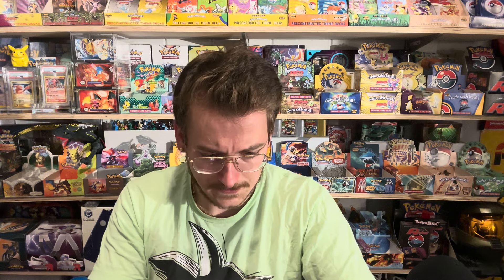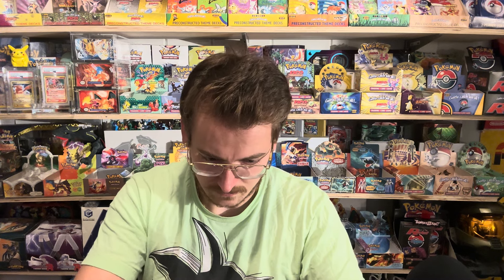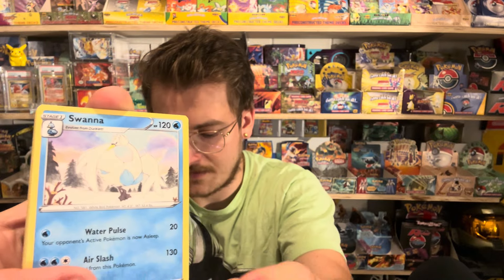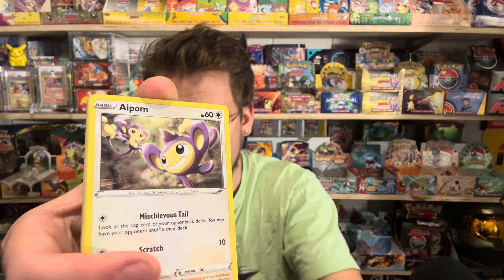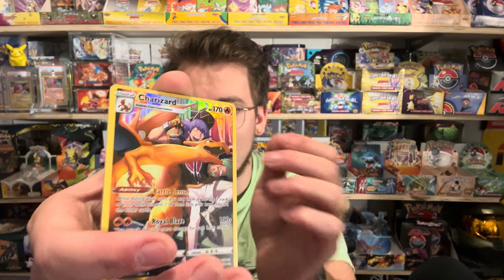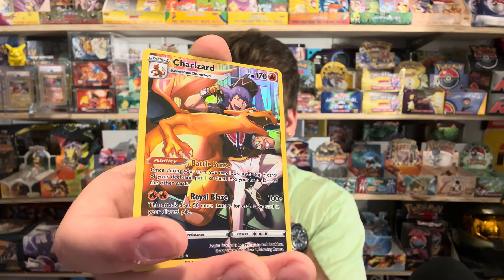We already opened two Lost Origin packs, so this is the third Lost Origin pack. Come on, give us something. Hariyama, Swanna, Porygon 2, Aipom, Clefairy, Slugma — come on let's get at least a V. Lickitung, Growlithe. Oh look at that! Now I do think I watched somebody else's video — I think somebody also got this Charizard from Lost Origin. This is a Trainer Gallery — there could be a double banger!